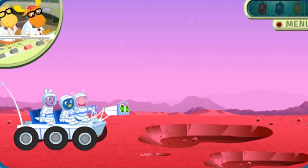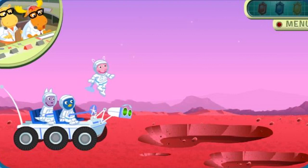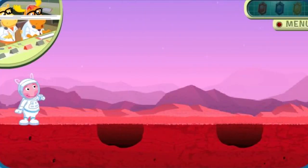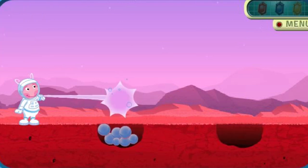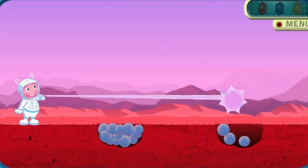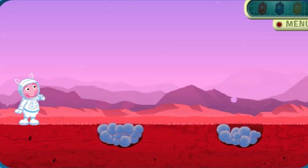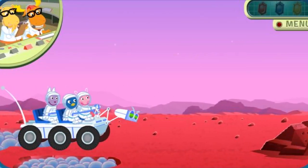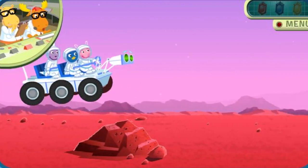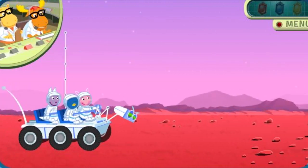Uh-oh! We're blocked. Commander Uniqua, your instructions are: fill up these holes with your Moleculotron. Use your mouse and click over a hole to fill it up. Mission accomplished! Good job! Now Rover can pass through. Use the right arrow and space bar to guide Rover. Keep going. There's a crystal nearby.